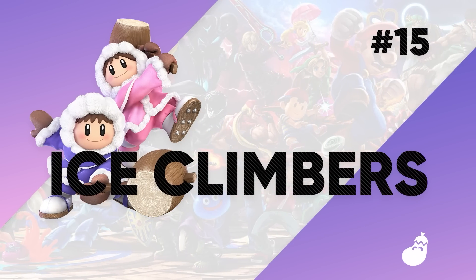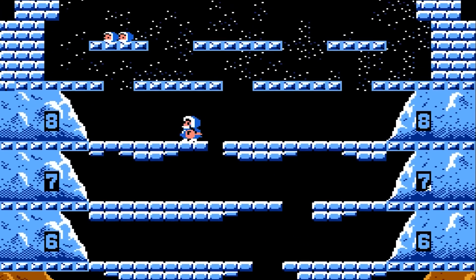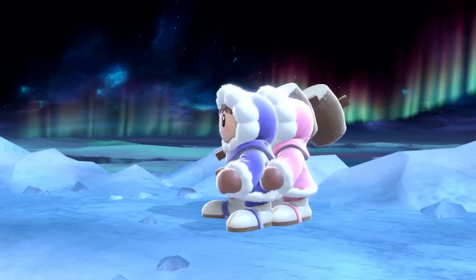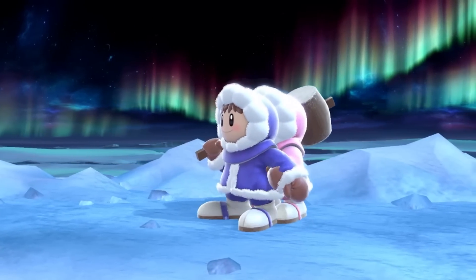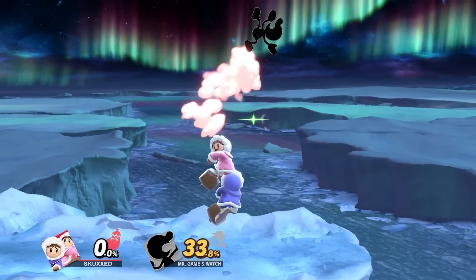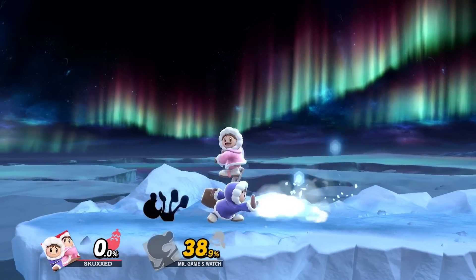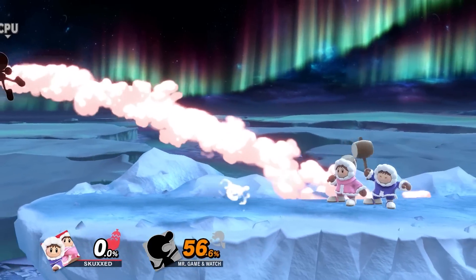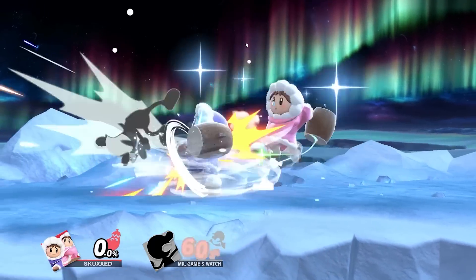Ice Climbers. Taking a break from their climbing escapades which began in the original Ice Climber on the NES, the Ice Climbers have returned from their hiatus from Brawl to fight in Smash Ultimate. They rely on their synchronized attacks to deal a hefty amount of damage, and desynchronized attacks for setups, letting Popo and Nana perform different attacks simultaneously, paving the way for a plethora of unique combo paths.